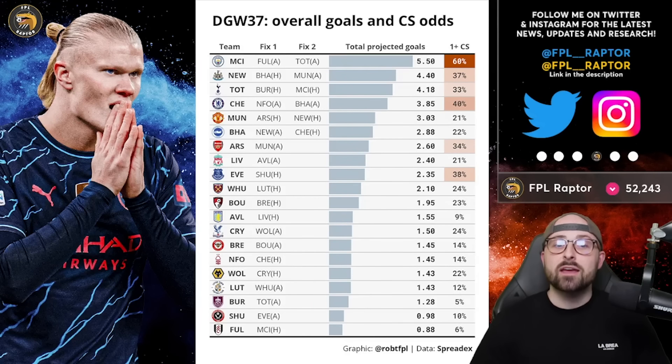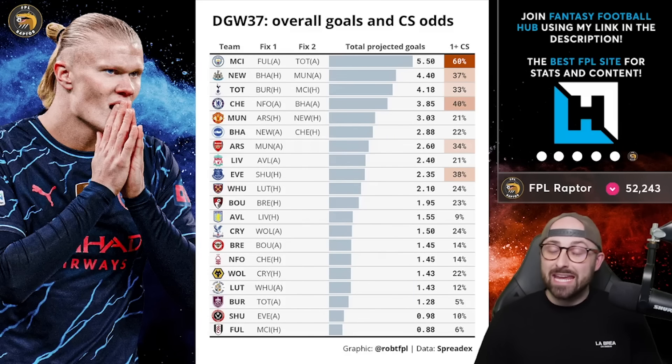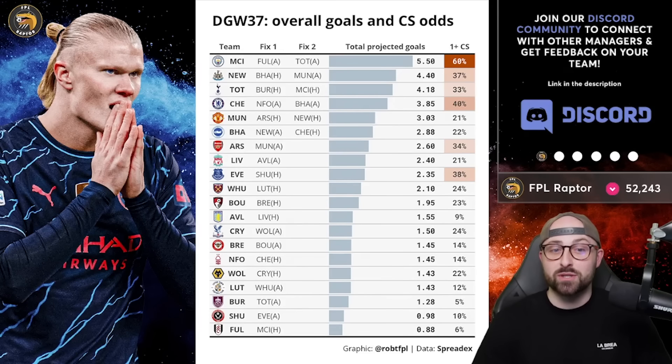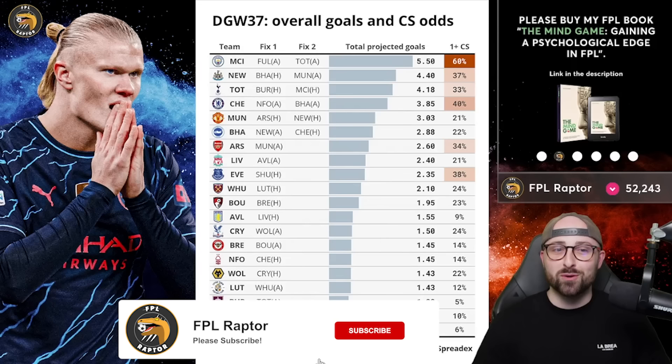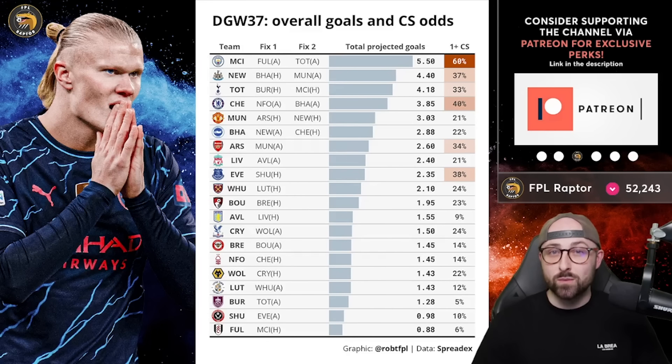What we have here is each team, their fixtures, total projected goals, and the chance of getting at least one clean sheet — since some teams have two fixtures and some have one. The six teams projected to score the most goals in game week 37 are the six teams that are doubling: Man City first with 5.5, then Newcastle with 4.4, then Spurs with 4.18, then Chelsea with 3.85, Man United with 3.03, and Brighton with 2.88.